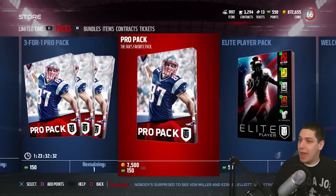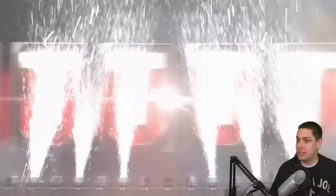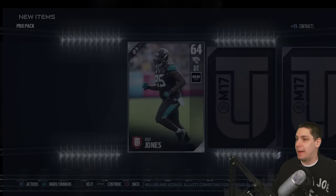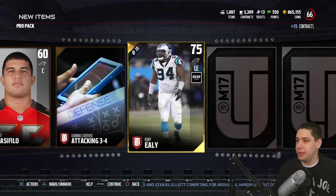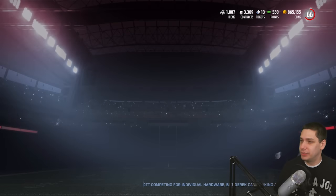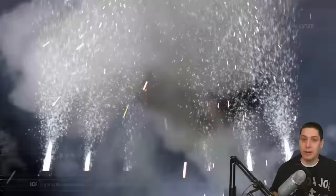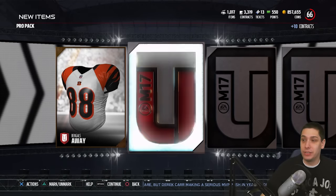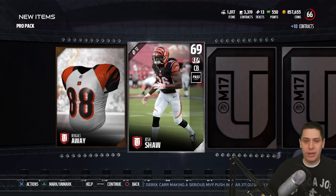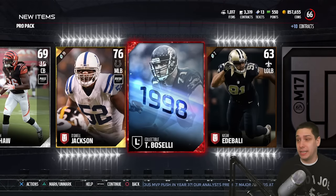We are definitely going to open up some pro packs here. We'll try and pull one of these elite limited edition versions of these players. There are also some other decent players we could potentially pull today. I'm trying to remember if Andre Johnson is still in packs — I'm pulling this on Saturday afternoon. I don't think he's still in packs, but there is a career tribute Andre Johnson that was released, which is a pretty damn beastly card. We do get a Tony Boselli collectible — not too bad.